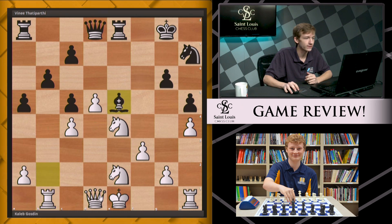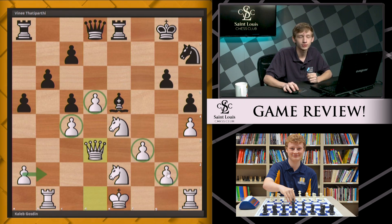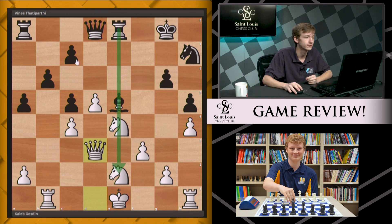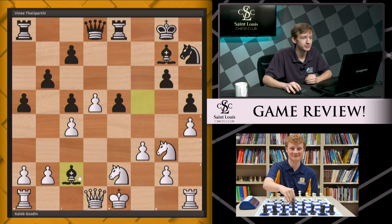After something like Be5 and Qd3, the white knights are still pretty active and white's structure is favorable on the queenside — but this would have been a much better way to continue. The rook would be very active and the black pieces could find some purpose in life, which really is all we want.